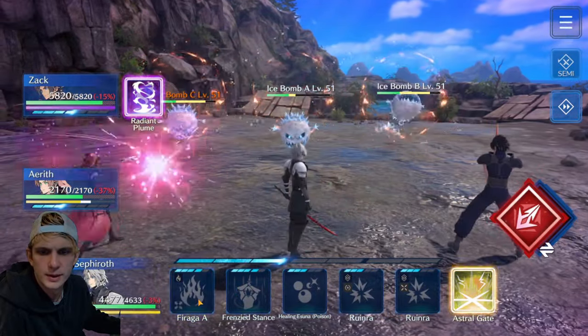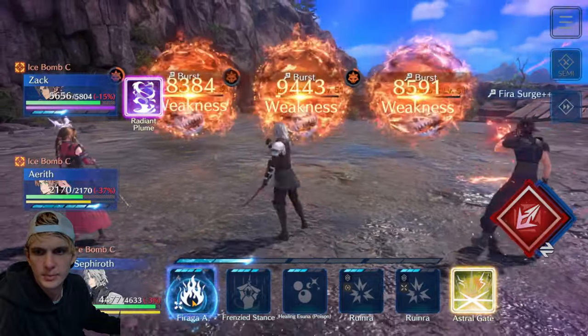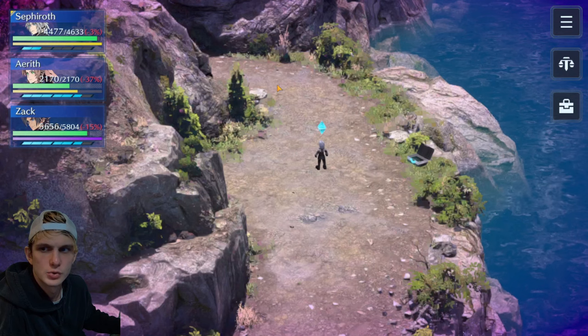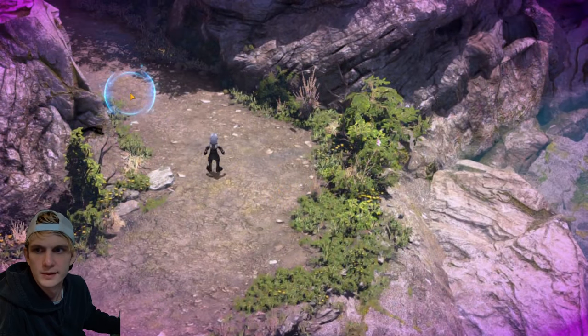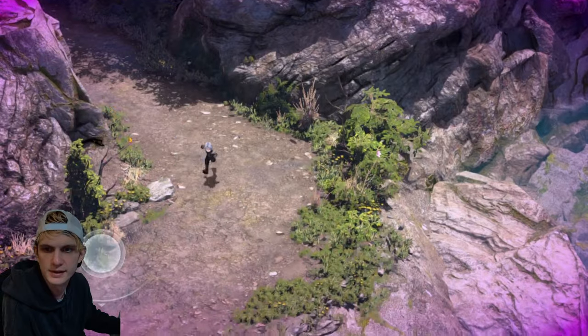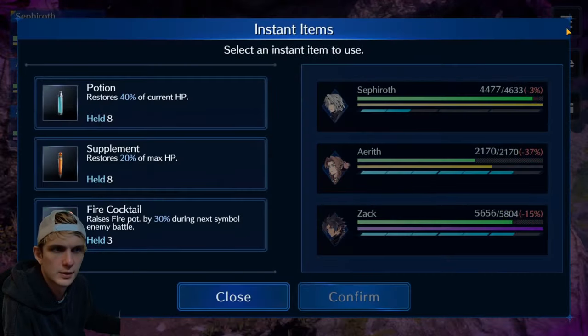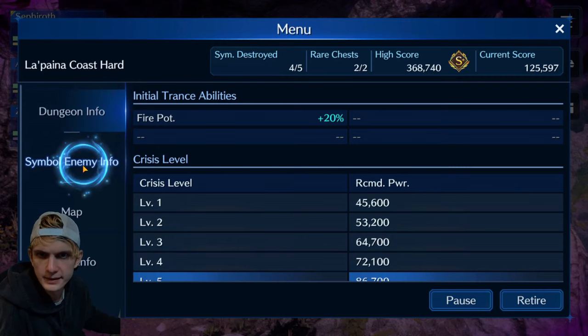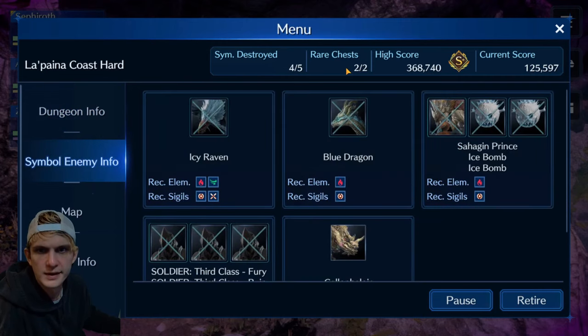Don't forget to grab all the rare chests too. In these Crisis Dungeons — just like the recent Mako Reactor 1 event — you get more score the fewer items you use. You can always look at your items and Trance abilities here. I've got one more boss left. I got both rare chests, so you can check that here whenever you need to. You want to make sure to get them all, since you only have limited runs of these per week — you gotta make the best of your runs.